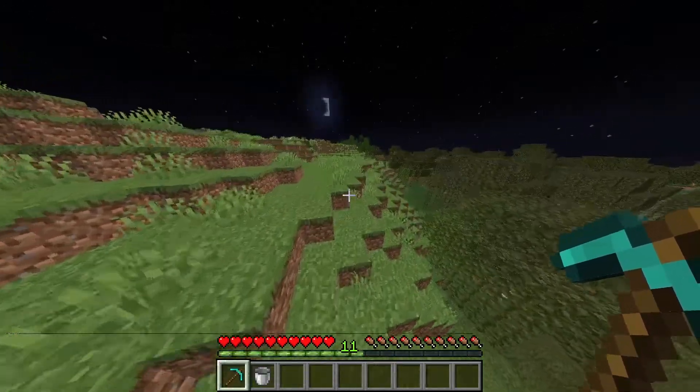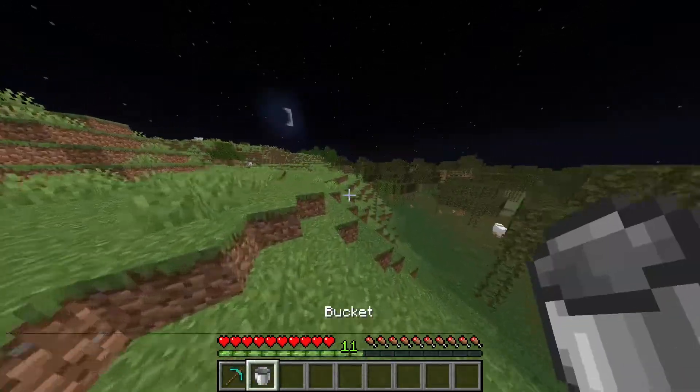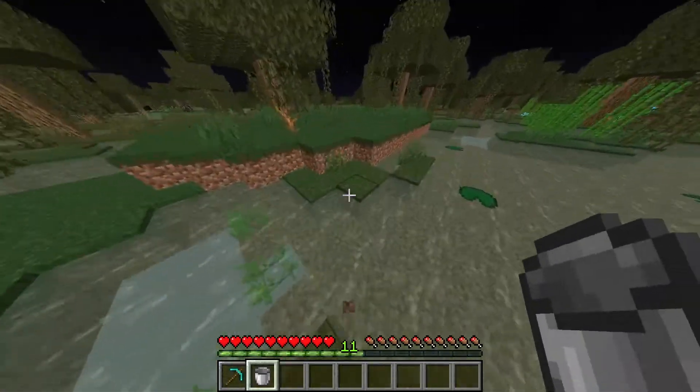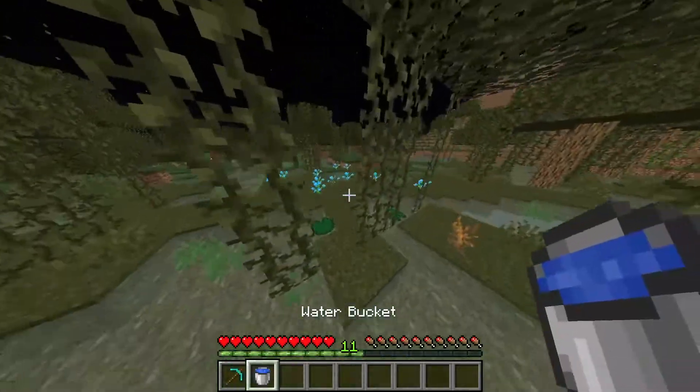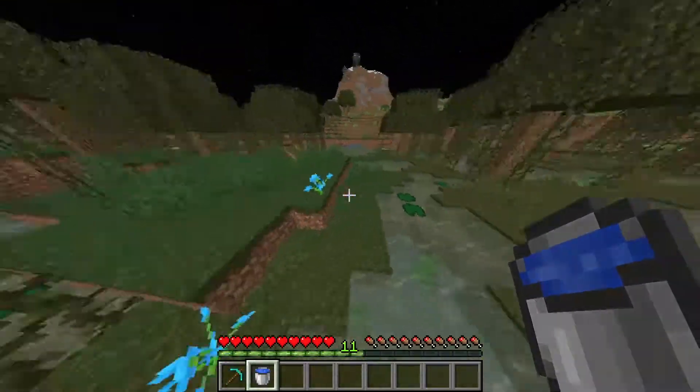To make a netherite ingot in Minecraft, all you need is a diamond pickaxe and a water bucket. To get a water bucket, all you do is right click a normal bucket on water. And to get a diamond pickaxe, it's a bit more complicated — there will be a video in the top right hand corner of your screen.